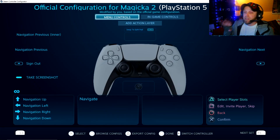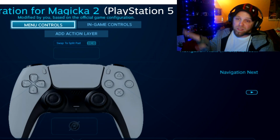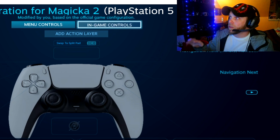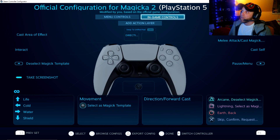Now what you're gonna do is not mess with anything in this menu. This is the Steam configuration controller configurator. Don't mess with anything highlighted here — it says Menu Controls, everything works fine for that. Go to In-Game Controls, which is to the right, and click on that.